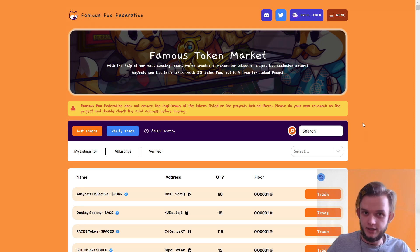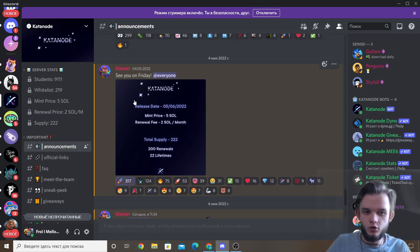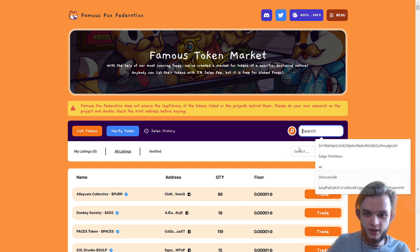Let me show you with a live example. I found a cool project called the Katana Note — I haven't got a whitelist for it but I really want it because it's got a low mint price, they don't fail at drop, and they've had a lot of success. I want to buy a whitelist. So I go to the announcement channel — they dropped the whitelist token address today, May 6th, three hours before the drop, so everybody can buy it. I copy that address with Ctrl+C and go to Famous Fox Federation and paste it in.